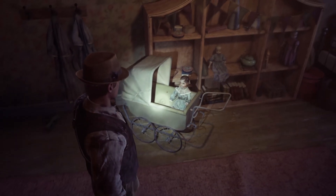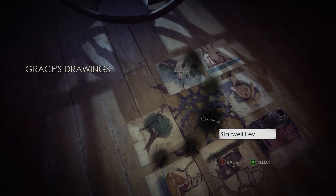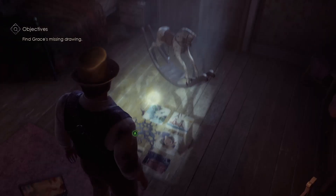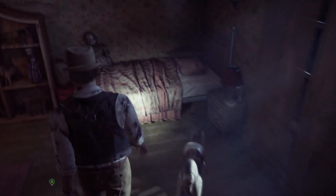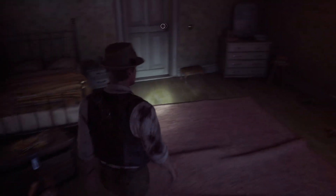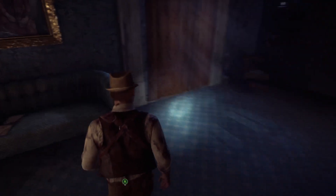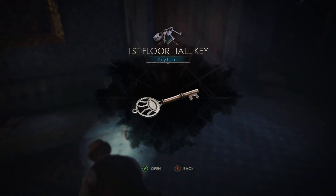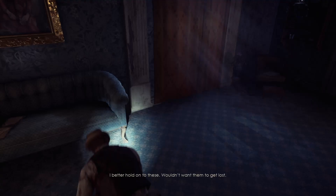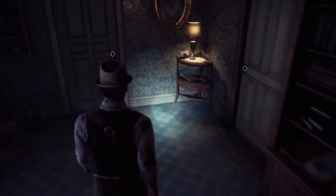Oh, that's not a creepy doll. Grace's drawings. First floor hall key — it was just laying in the middle of nowhere. I wouldn't want them to get lost.